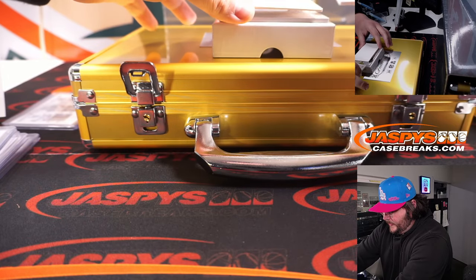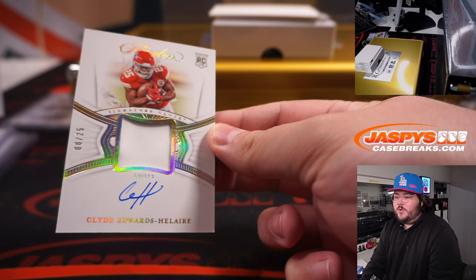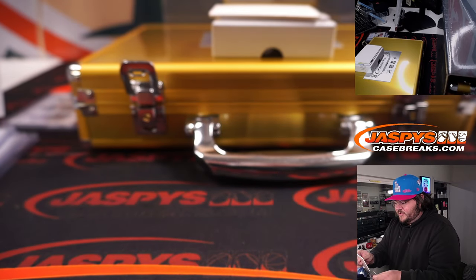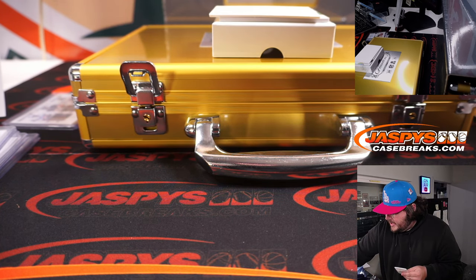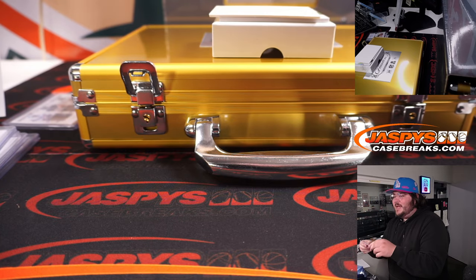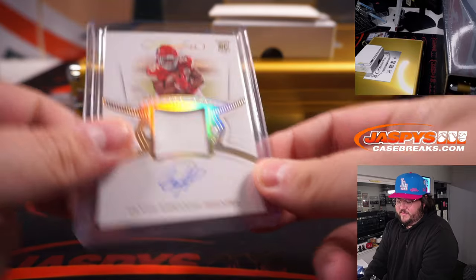Patch Auto — Rookie Patch Auto — Clyde Edwards-Helaire, 8 out of 25, going to the Kansas City Chiefs. That's our first R&B team so far — Chiefs, Buffalo Bills, and Packers R&B. Card 8 goes to Matthew S. So Matthew S. gets the Clyde Edwards-Helaire 8 out of 25 RPA.